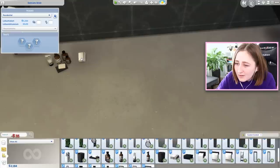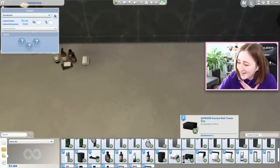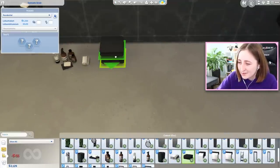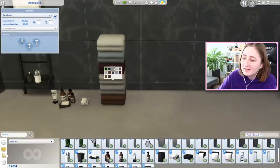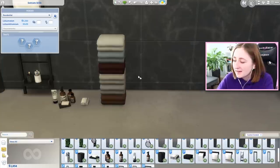Face cloths - look at the little face washies! And they have actual towels too, and you can stack them! Look at this - I can have as many as I want! I love Bed Bath & Beyond. Amazing.